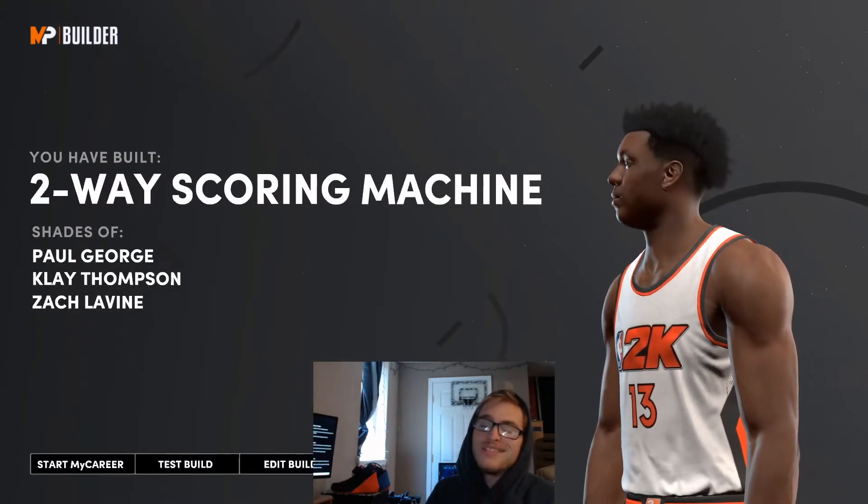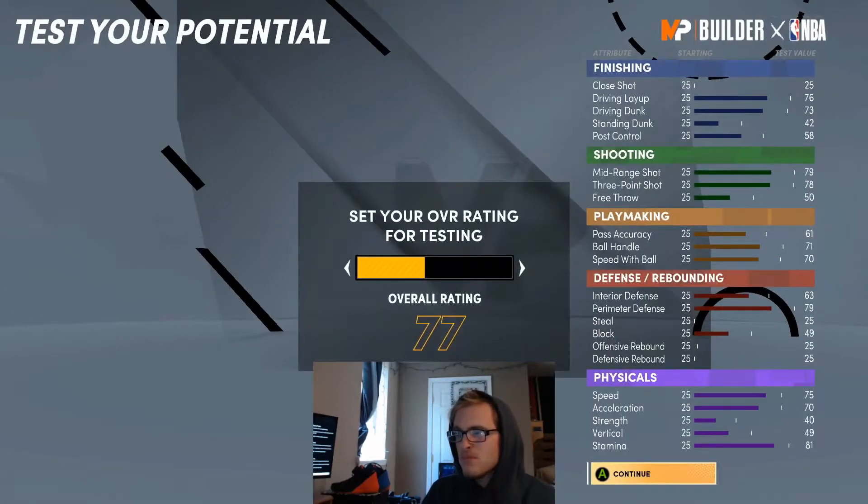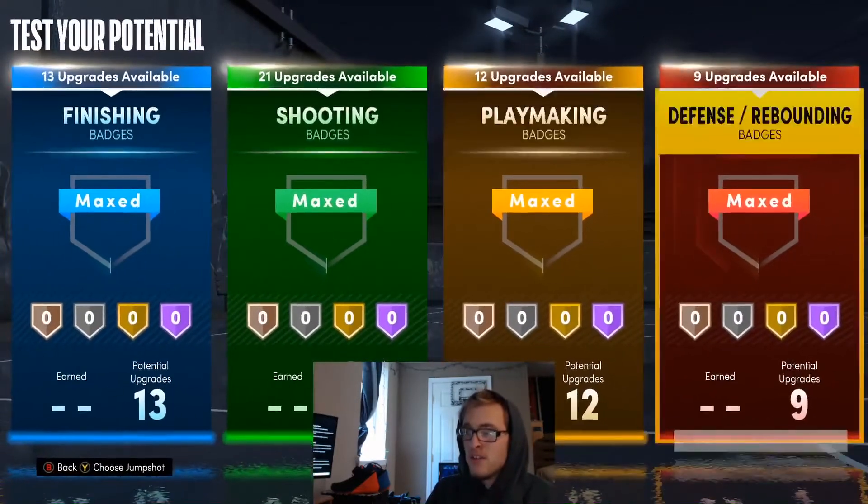For our Shades Of comparisons, we're going to be getting Paul George, Klay Thompson, and Zach LaVine. But overall I'd say this build is pretty similar to Harden. When it comes to these badges, kind of tweak them towards your play style — everyone's a little bit different.